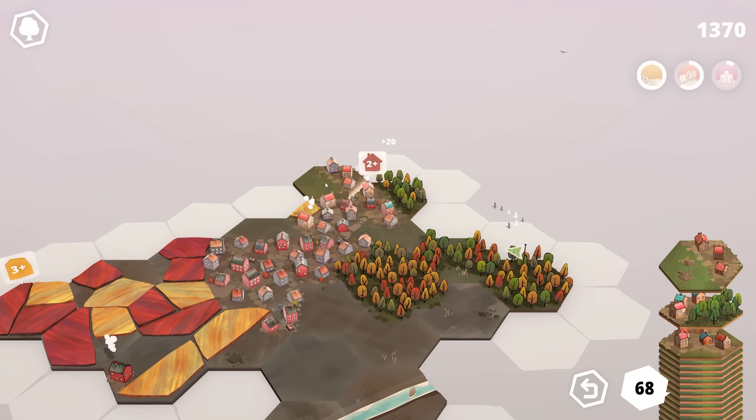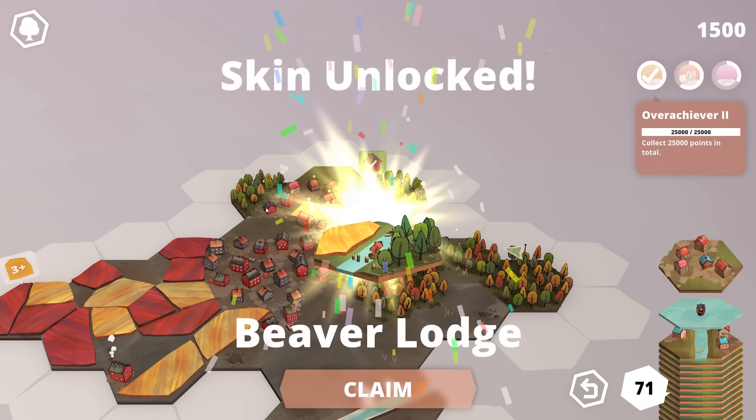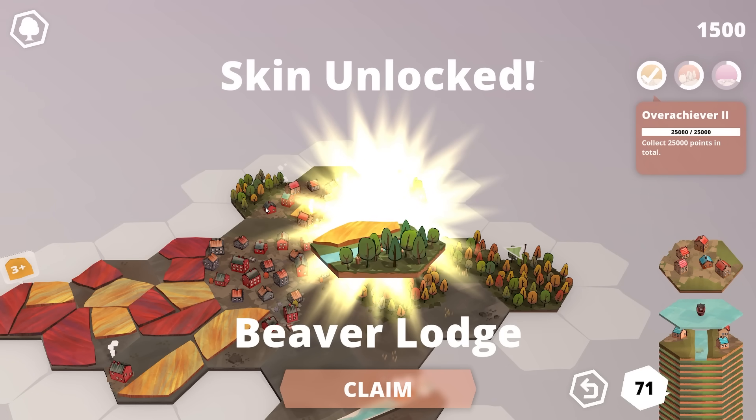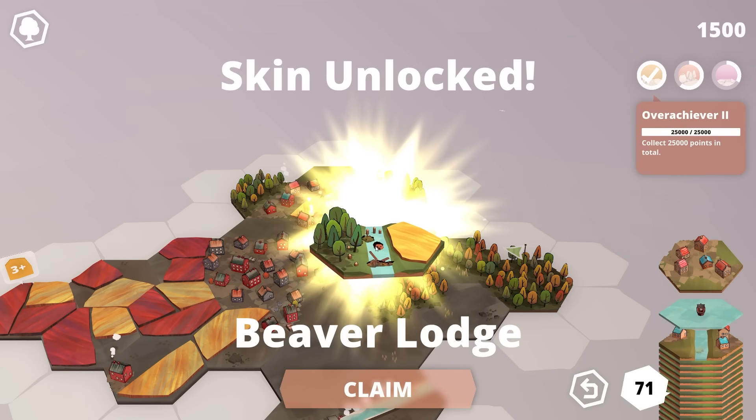We'll shove that house there and a few more houses in. That is the quest completed. And look — we've unlocked a new skin: the Beaver Lodge. It's like Timberborn all over again — they've made a little dam and everything.